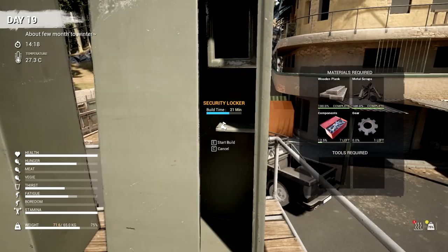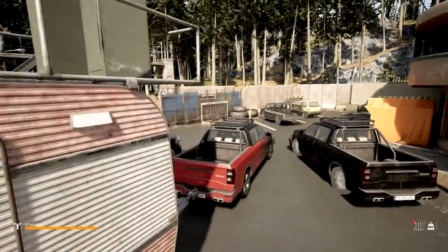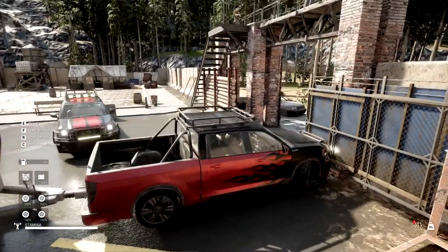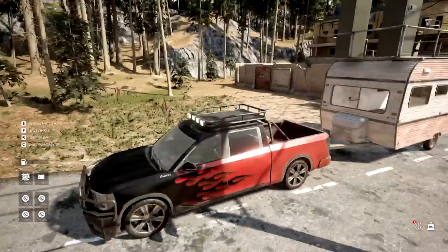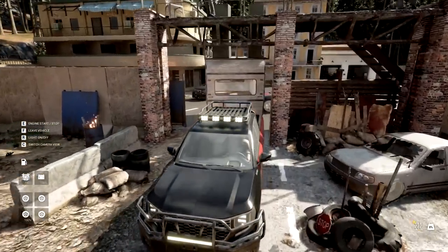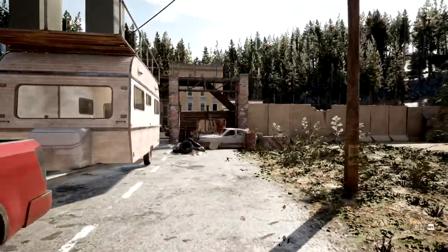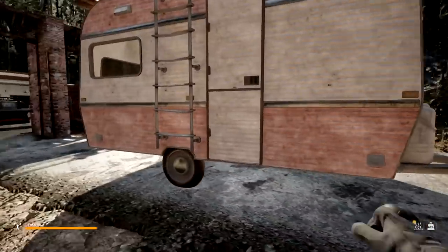If I start driving and this stuff starts flipping around, then I know it's an issue right away. So it should be okay — we'll try it. This thing runs on zero fuel — boy, that's an issue. Even without the lockers, that's an issue. Wait — no problems. It's just when I stopped that the vehicle hopped. It seems to be more stable up there actually.